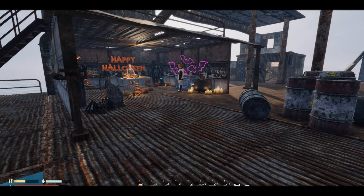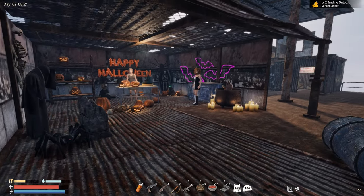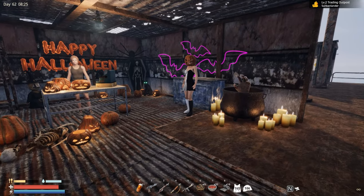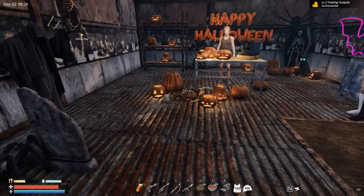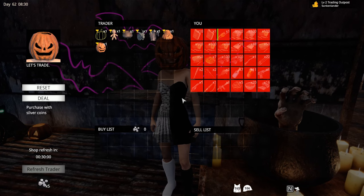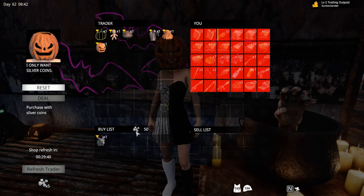Hey survivors, we are back in Sunken Earth, and look at that — she is back, the lady from the Halloween updates. She is right over here. If you want to get all this crazy stuff, you basically have time until the 27th of November. Obviously she has a lot of new Halloween decoration you can buy, and some of these are definitely new. I'm really curious how much they cost — 50 silver coins? Seriously, man. Okay, this one is cheap, but obviously they need silver coins.